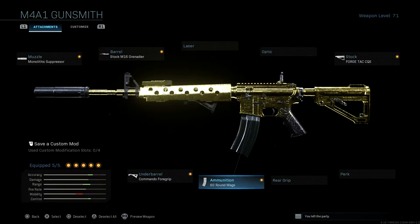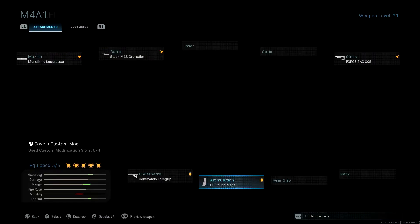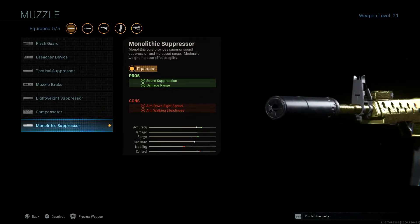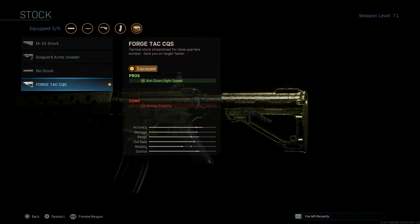With 60-round mags you can down two enemies with just one clip, so yeah, this ammo count is a must for Warzone — you need a lot of ammo to take down a full squad. I also have the forge tac attachment because the M16 grenadier barrel slows down your aim-down-sight speed a little bit, so forge tac helps compensate for that.